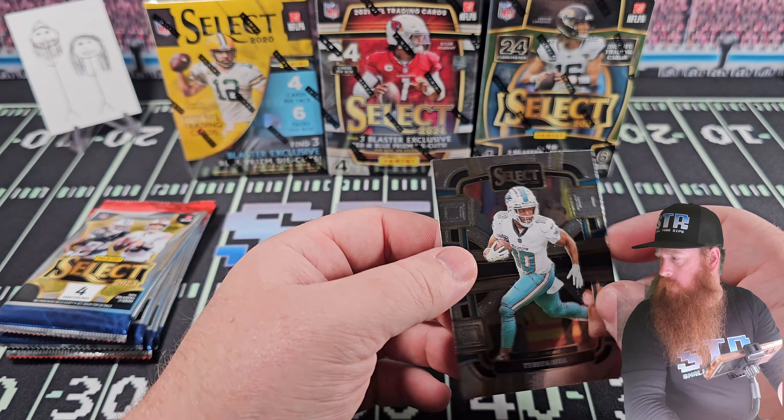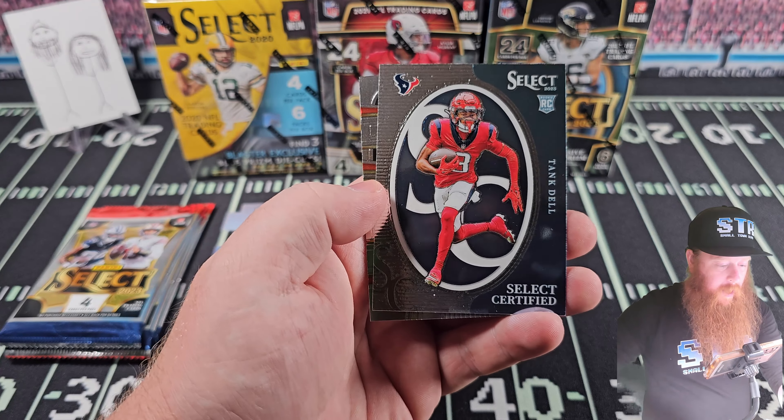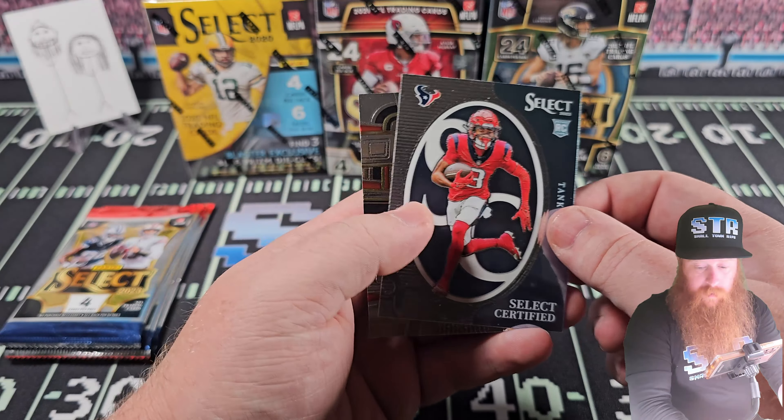We're going to start in reverse order because this is the most expensive one based on the rookie class. We're talking Joe Burrow, Justin Herbert, CeeDee Lamb - who may never be a Cowboy again - on the cover of this one. So we're going to review them all. Let's get to it.